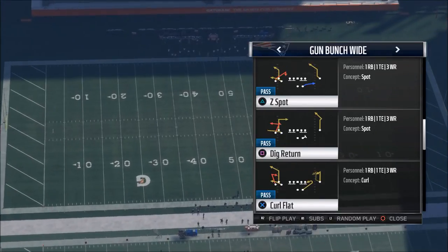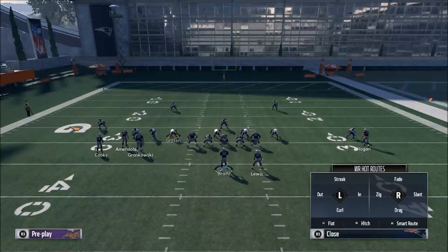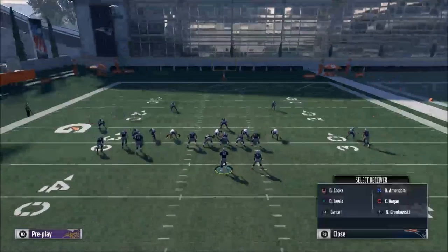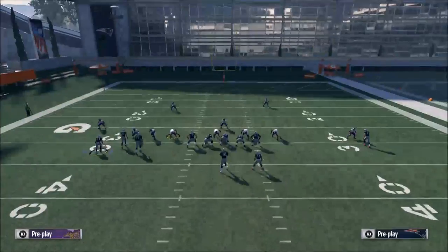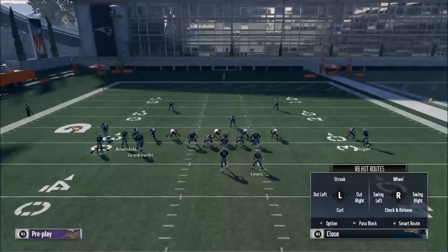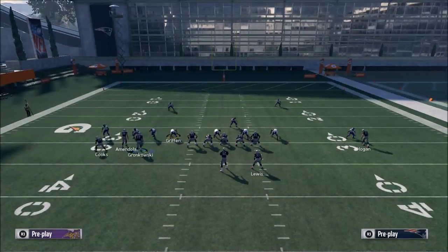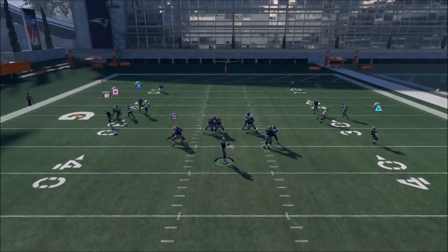If I use the bunch, it doesn't really matter which play I pick. What I'll do is place my tight end on a flat and my far left receiver on a drag. Then I'll clear my running back out by putting him on a wheel route.